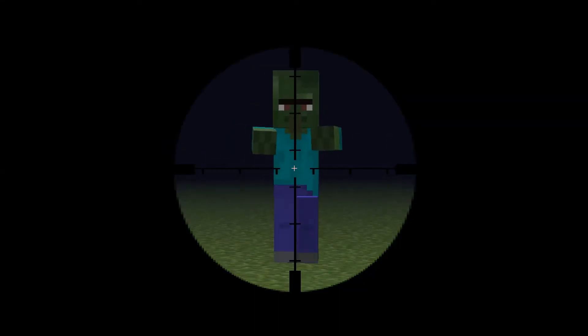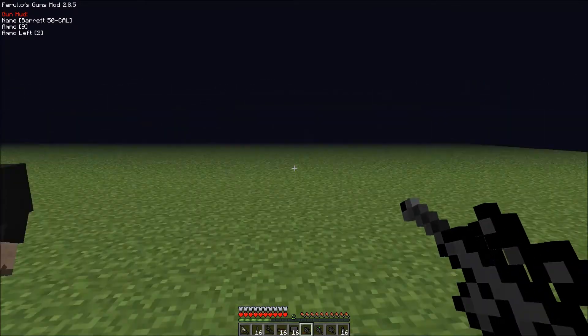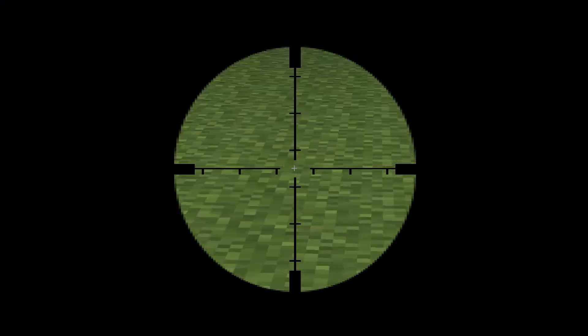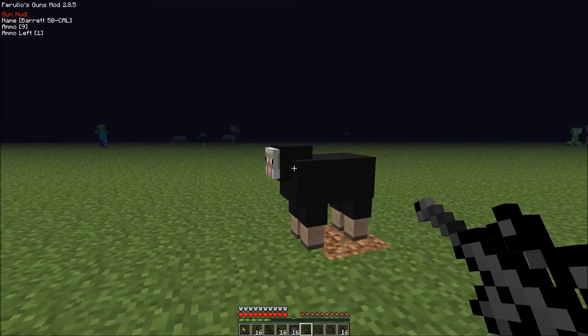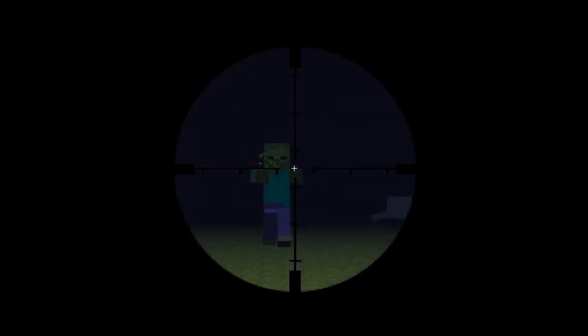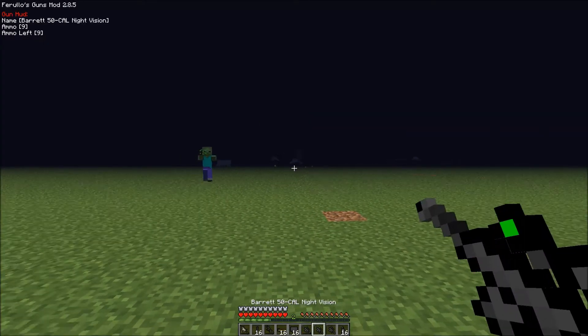Somebody's attacking me. Shoot — yes. That's not a kill. Actually you would need something to look behind you because zombies can come from every side. They would kill you and you wouldn't even know. And there's a zombie with a piece of grass in his hand.